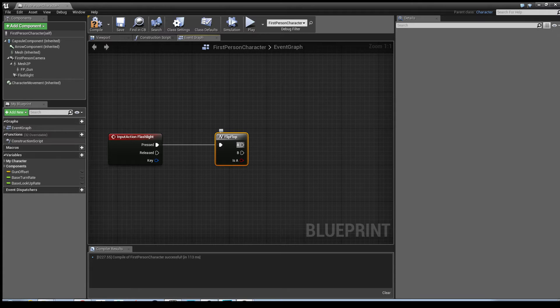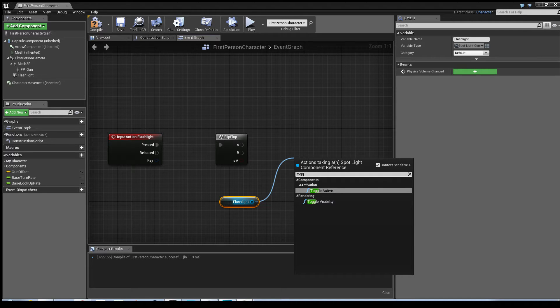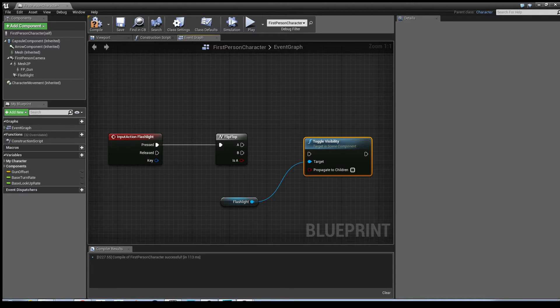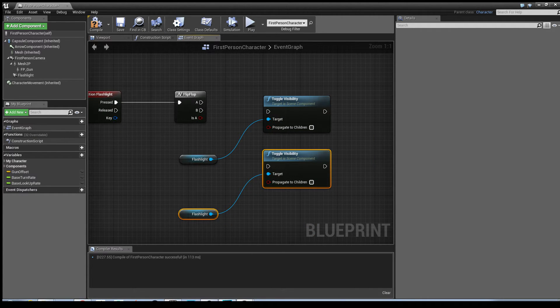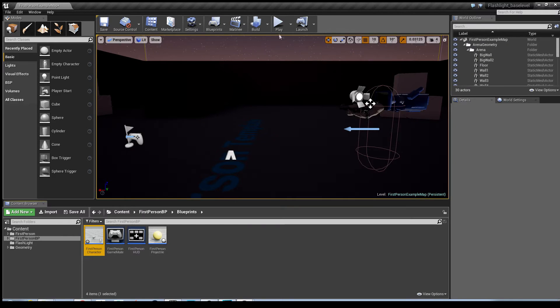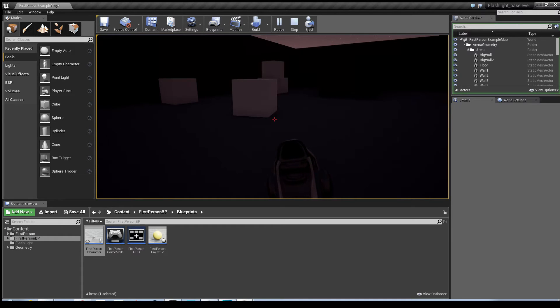Drag your Flashlight in as a getter, and from the Flashlight type in 'Toggle' - it comes up straight away under Rendering as Toggle Visibility. To make this quicker, highlight those and hit Control+W, and you've got your flashlight ability there. That's essentially all it is. Player presses on, it comes on; player presses the button again to turn it off. Let me just demonstrate that. You can just see it on the floor - it's not the greatest flashlight but it'll do for this tutorial's sake.